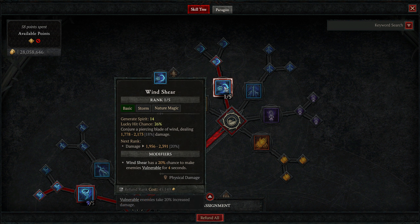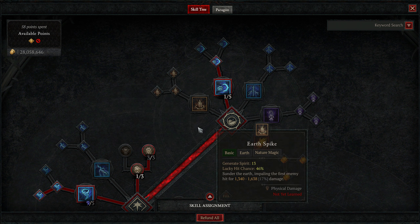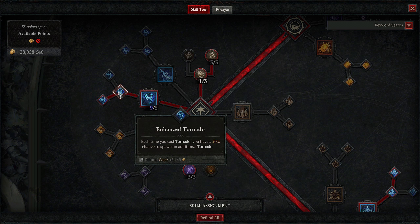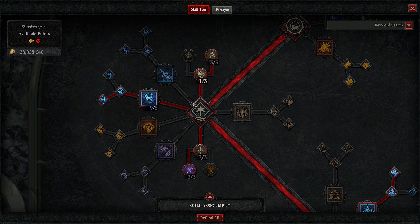Next up we have our skill tree, starting with our generator. I'm using Windshear — I like this over Stormstrike because it's a ranged generator and generally much easier to use. If you're doing higher tier content, Stormstrike is still a viable option because it gives damage reduction. Upgrade one has a chance to cause enemies to become vulnerable. Then we're putting five points into Tornado, our main damaging ability. Upgrade one has a chance to spawn additional tornadoes, and upgrade two allows tornadoes to cause enemies to become vulnerable.